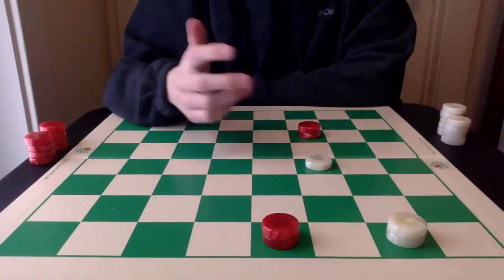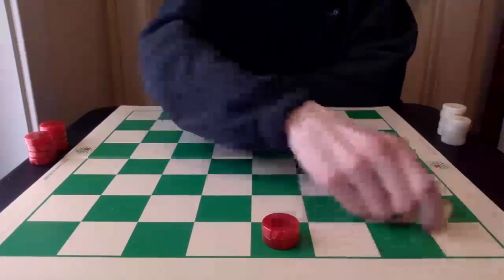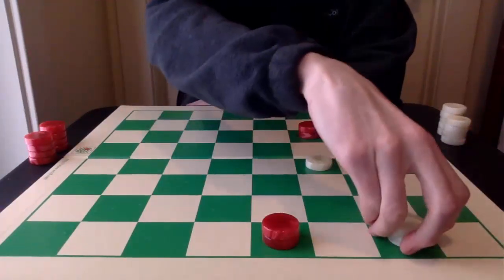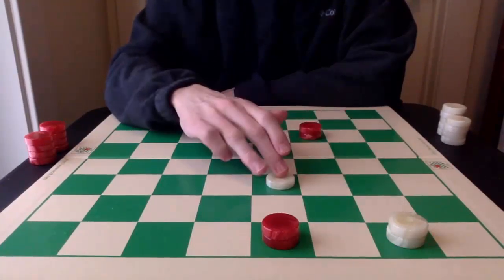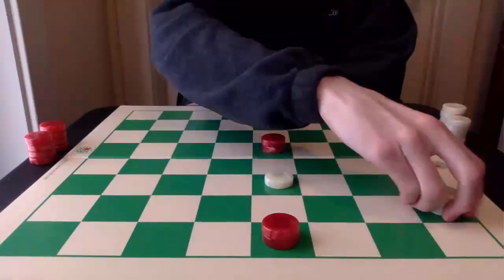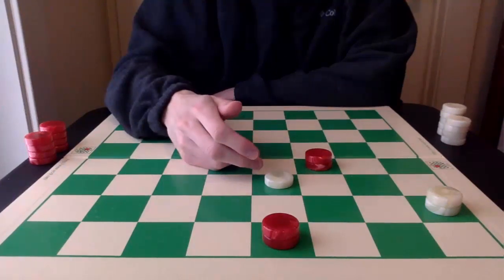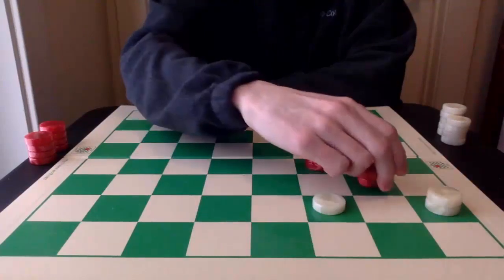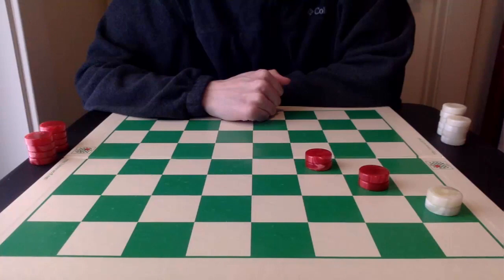Red goes out of the double corner, trapping the piece and forcing it back into the double corner. Red moves into the key square. From here, white has limited options — if the white king goes back, this king presses the piece. The press is successful and the piece is trapped. After the forced moves, it comes back to a two-on-one basic ending. That's the first comprehensive variation.